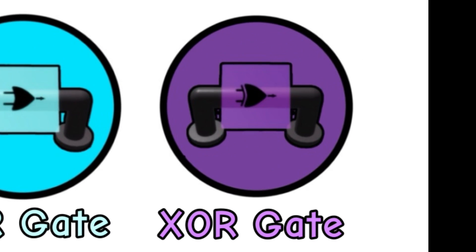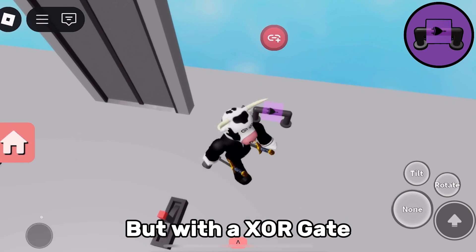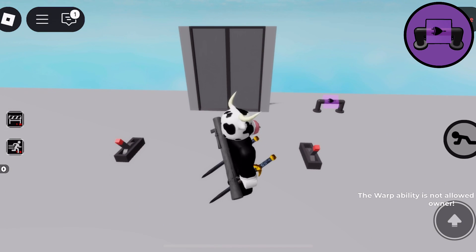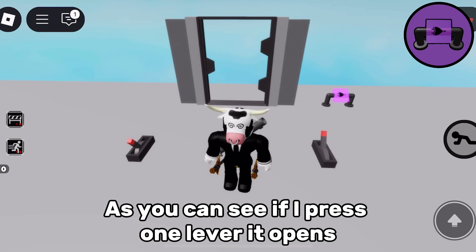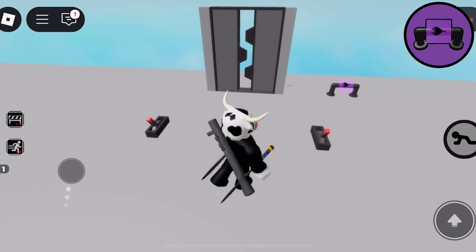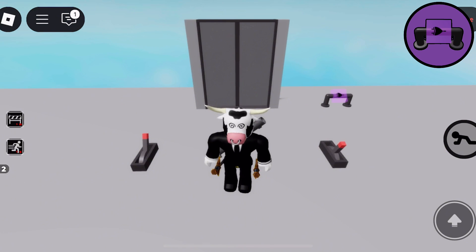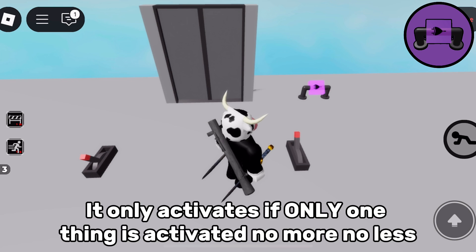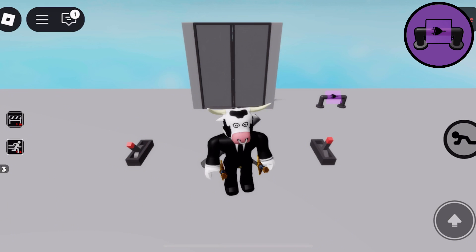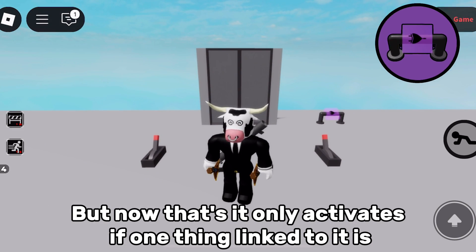XOR gate. Same setup as before but with the XOR gate. As you can see, if I press one lever it opens, and so does the other. But if you activate both at the same time it does not work. It only activates if exactly one thing is activated — no more, no less. More than one doesn't work. It only activates if one thing linked to it is active.